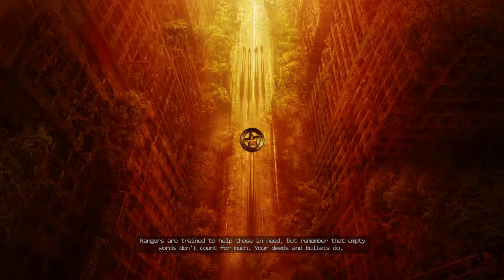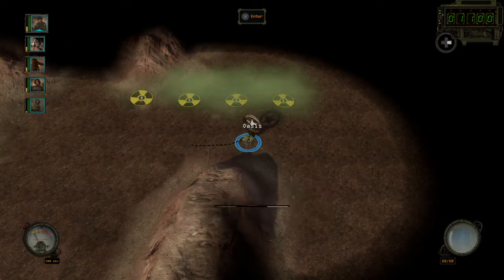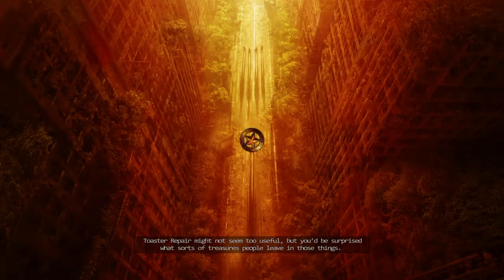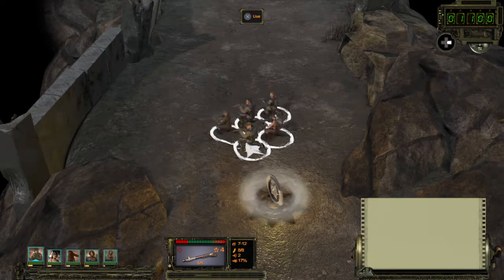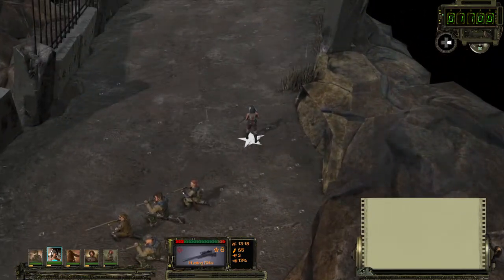The key right now is to gather as much money as we can because there is a wandering vendor in this area. We're picking up loot and experience, and that vendor — if we're lucky — will have an M4. The M4 is a much better rifle compared to what we currently have.